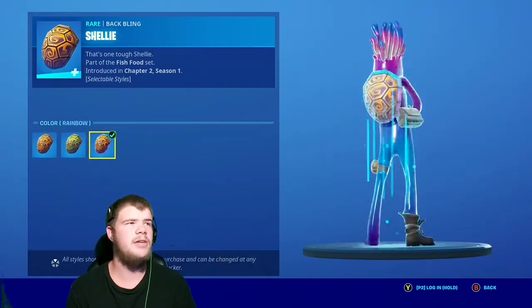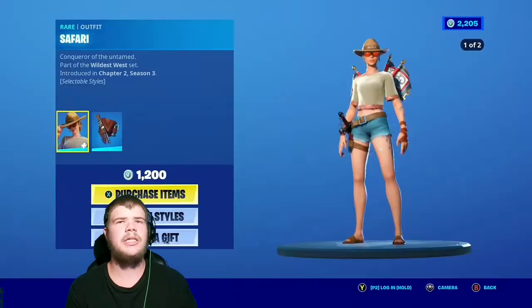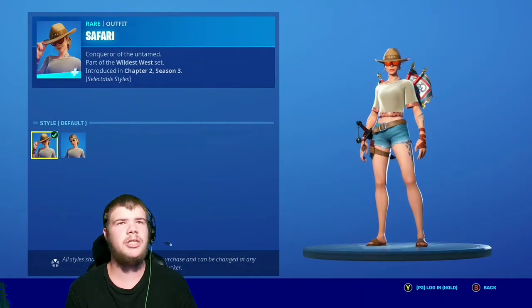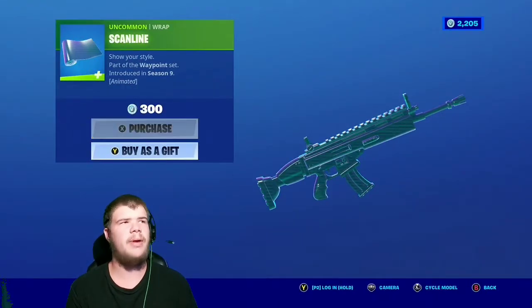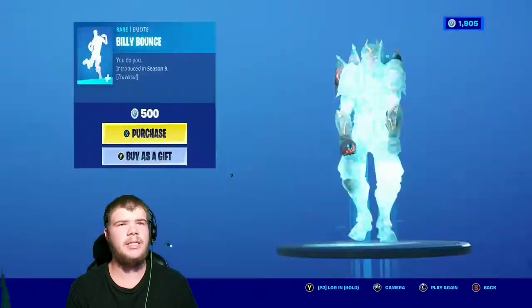The Jelly skin with the Battling Shelly, with the default green and rainbow for the back bling — very nice actually. The Safari skin is back with the Battling Gunny Sack — very nice. With the default and hat-off style, she looks way better with the hat on because she was made for the hat on, but it looks alright the other way. The Scanline Wrap — I need it for my Waypoint skin so I have to pick it up.